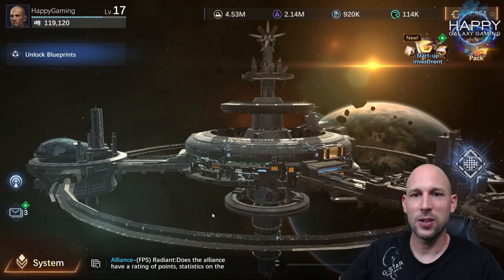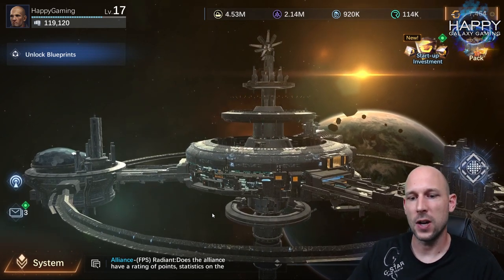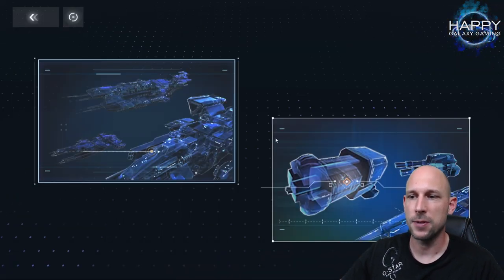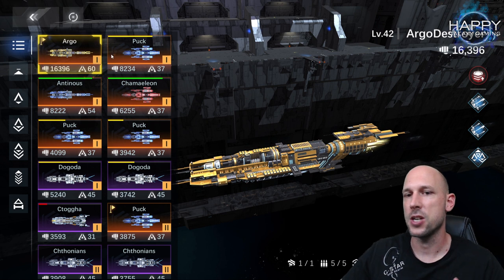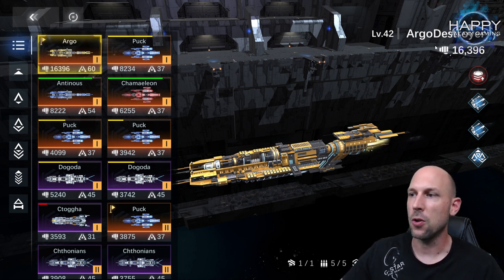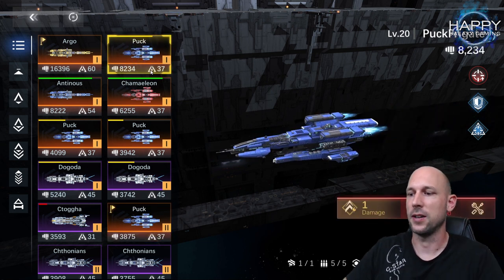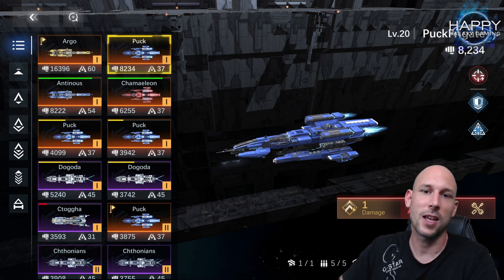Hello commanders, and welcome to this guide video for Nova Iron Galaxy. Today we will talk about ships and how to make them stronger. In the ship center you can assemble and edit your ships. Some people have ships that are very powerful — my Argo has a total power of 16,396, while one of my Pucks only has 3,800 and another has 8,200. So how do we get to these higher numbers?